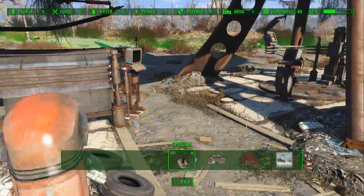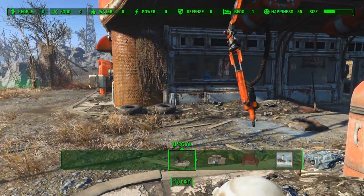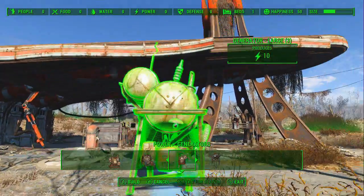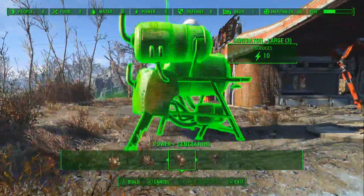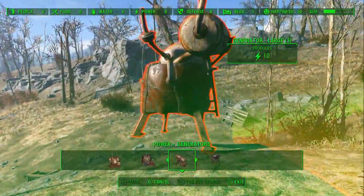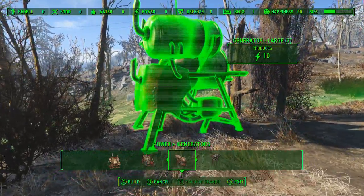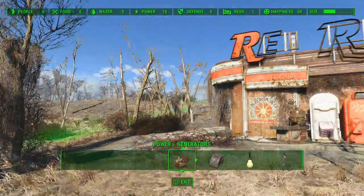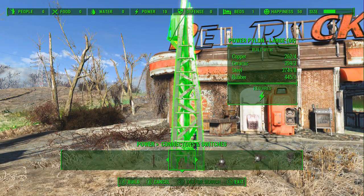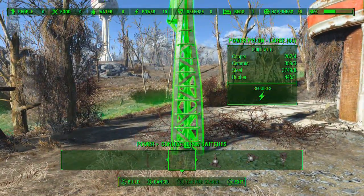They're gonna need power, so I need to get a generator. Let's see - generators - where do we want to put this? A large generator, I could put it way out here, or let's put it over in this little gap over here. All right, now I just need to see the connectors. I'm gonna put a power pylon right here.